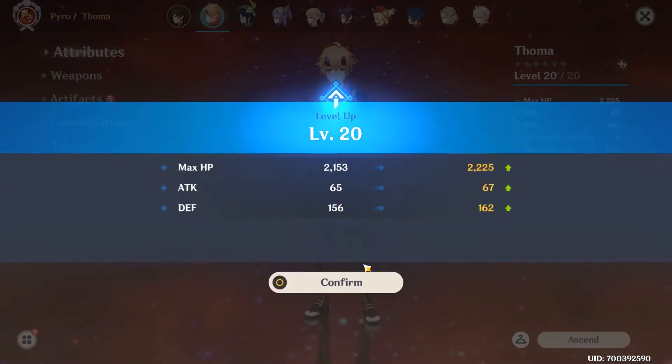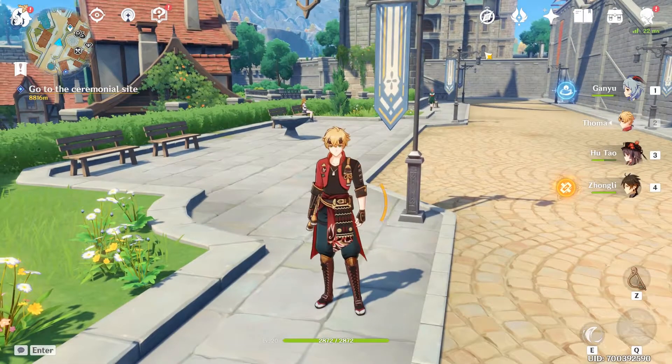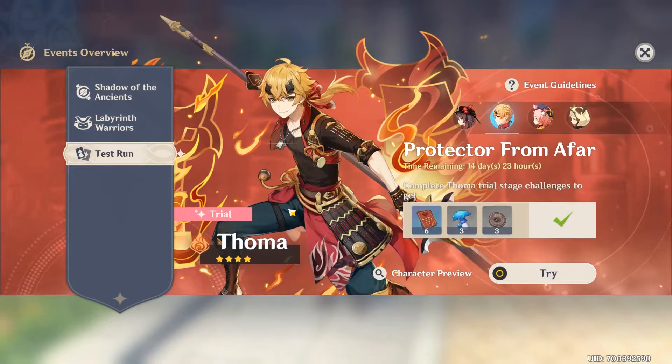Funnily enough, I haven't unlocked that island in Inazuma yet where you can go and farm the little plant things for Thoma, so we can't actually ascend him very far. They do give you three for free when you complete his character demo trial, so I've gone and grabbed those and I've ascended him once. He's going to have to sit at Ascension 1 for now, and we'll have to wait until we unlock the island.